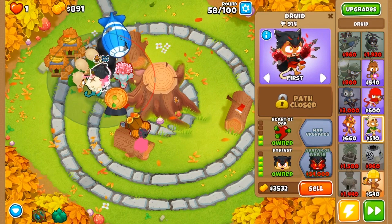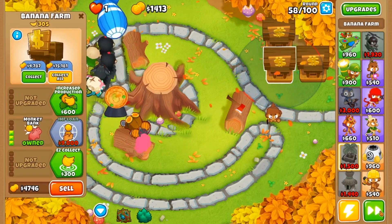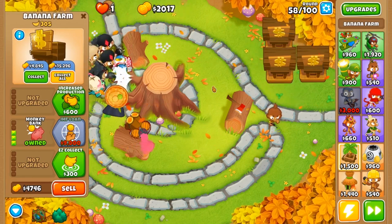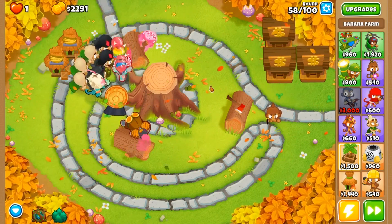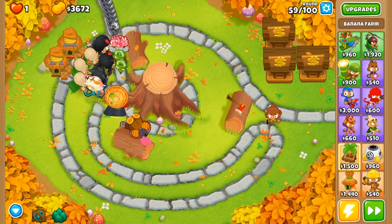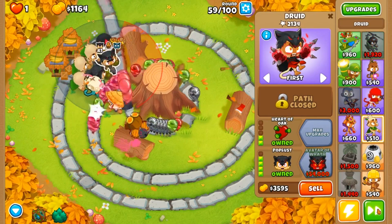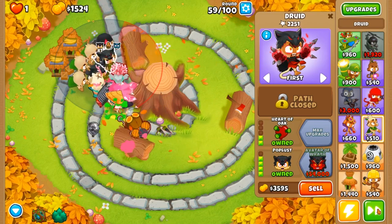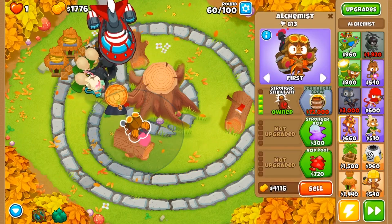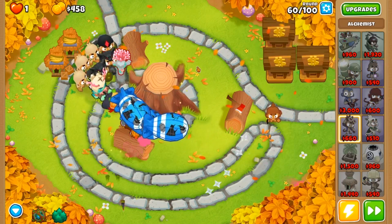We want to make sure we're paying attention to the rounds, especially since we're on round 58 now. We should be getting close to having a lot of money in our bank. If we do hit round 62 and our banks aren't capped, we're going to go ahead and collect all regardless. Perfect — now we're going to start upgrading a couple more of our druids, getting ourselves another poplist on the field. Let's make sure our ninja is able to pop these last few camo balloons. That was really really close — if our alchemist didn't buff our ninja there, we would have lost. So we're going to grab faster throwing right quick.